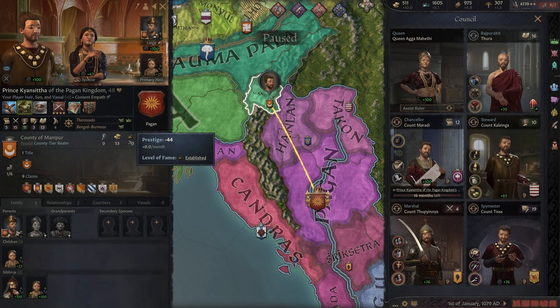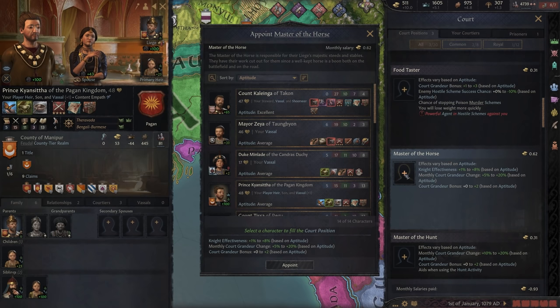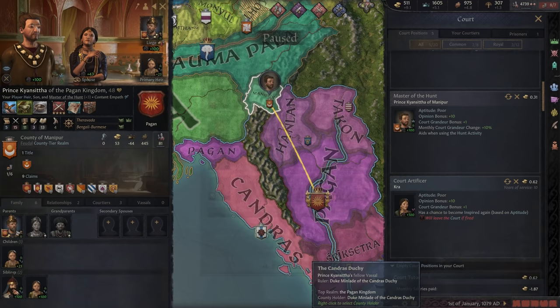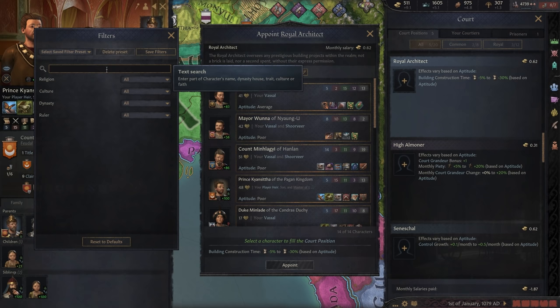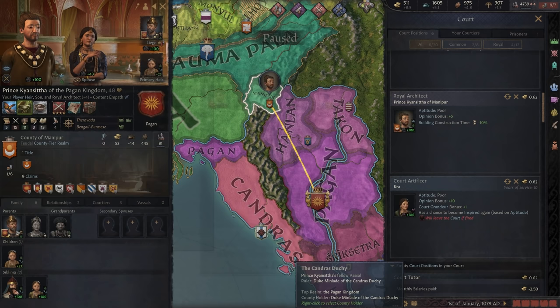You can also assign your landed heir one of the many court positions open to vassals. Master of the Hunt, Master of Horse, and Royal Architect, for example, give the title holder 0.5 prestige per month each, and they don't need to reside at your court to take advantage of these boosts. You can assign all three of these to the same person. The salary you pay is going directly into your heir's pocket — the power of nepotism on full display.